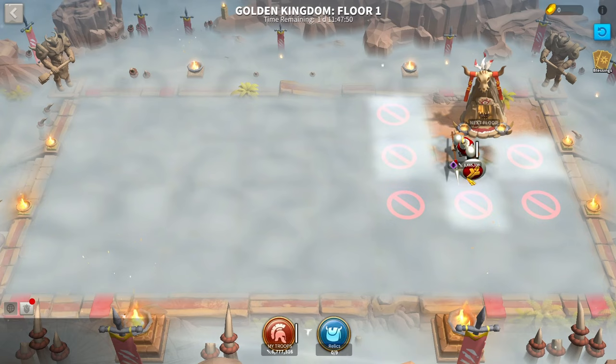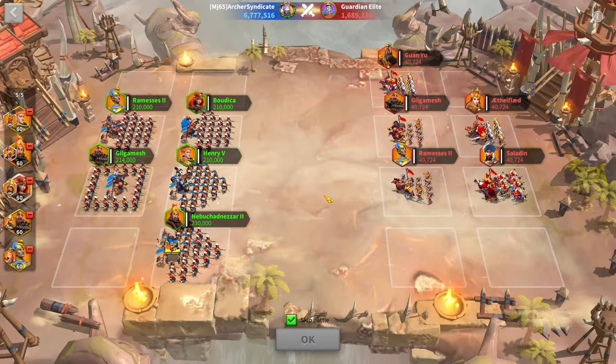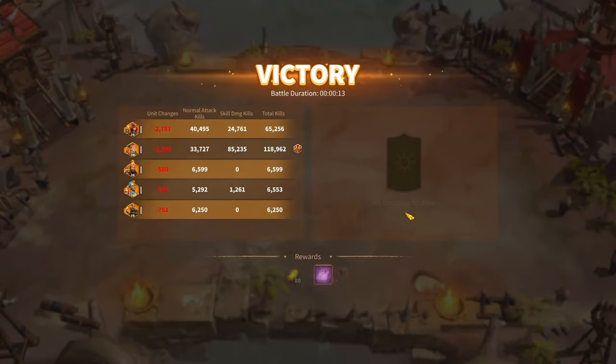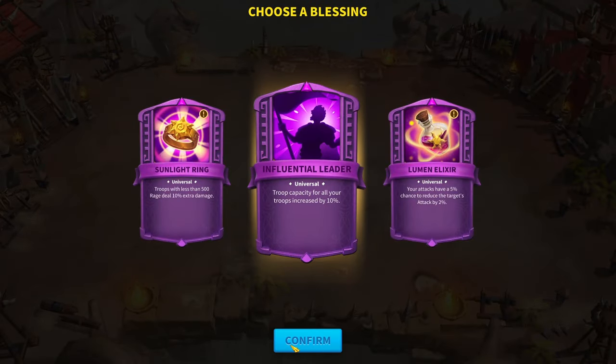My first tip is to try and clear out the whole entire floor on floors 1, 2, 3, 5, and 6. These are really easy floors. The enemies don't have many troops. You're not taking too much damage, especially in the endgame — you're really not taking much damage at all.